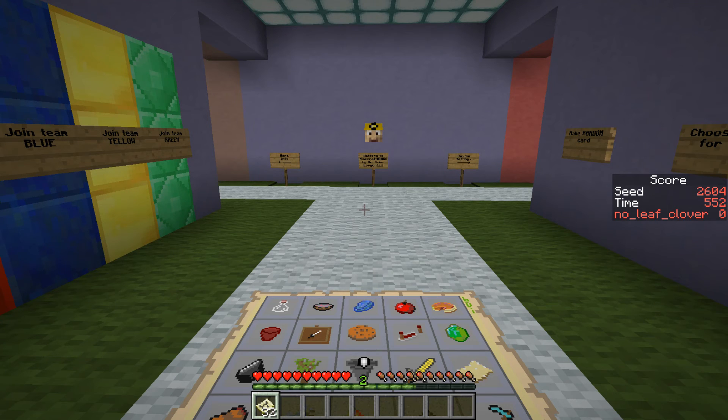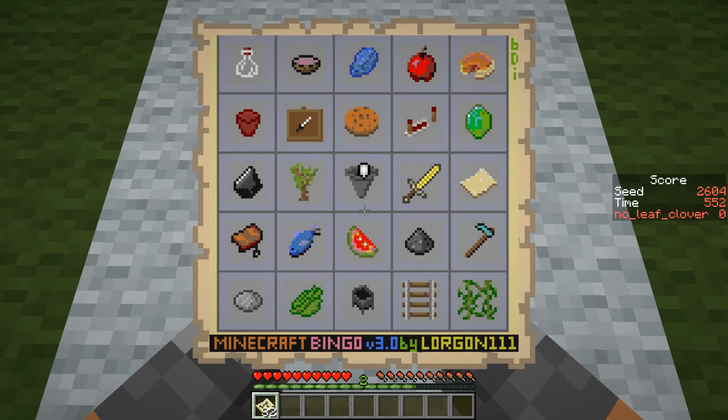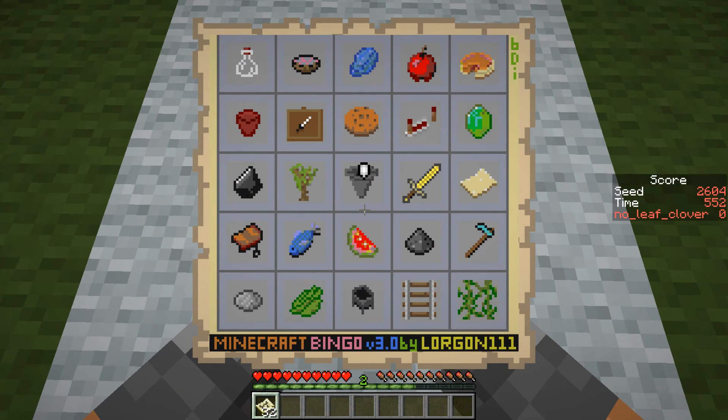Hello and welcome to the second blind seed for this week's seed challenge video. This is seed 2604. Looking at the card, there's another relatively easy option on this one — the diagonal double-V bottom right, which requires just a bit of iron, a bit of sand, one piece of leather, a few sticks, and a mob drop in the form of gunpowder, which can also be obtained by luck by finding it in dungeon chests. That looks like a really good option to go for.